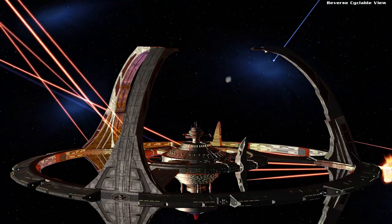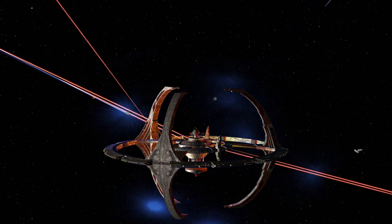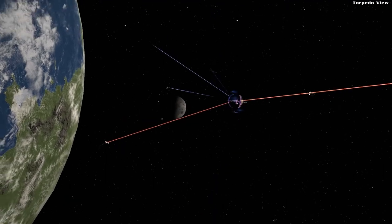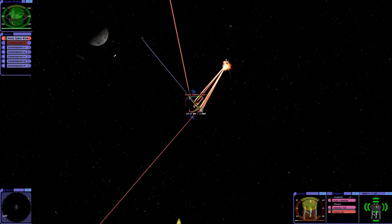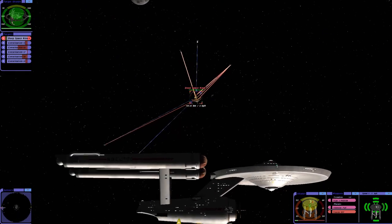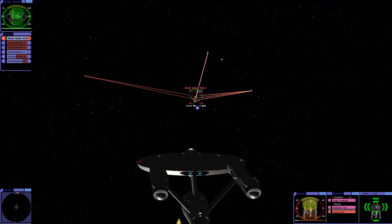We'll just have to keep going through the various ships and see what it takes. Simulated friendly ship has been destroyed — trying different camera angles here. So they're almost all gone now. Look at that — it's multi-targeting. How cool is that?